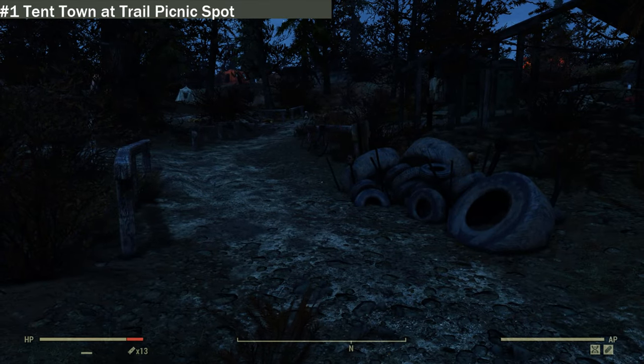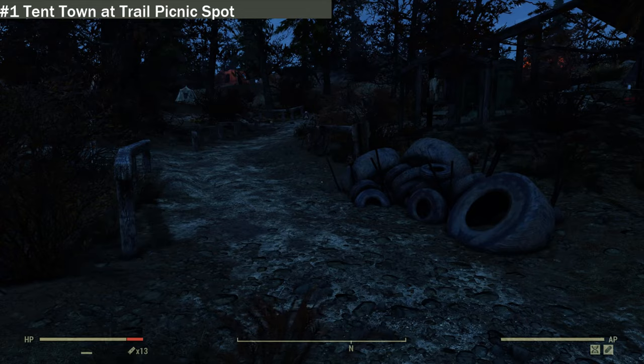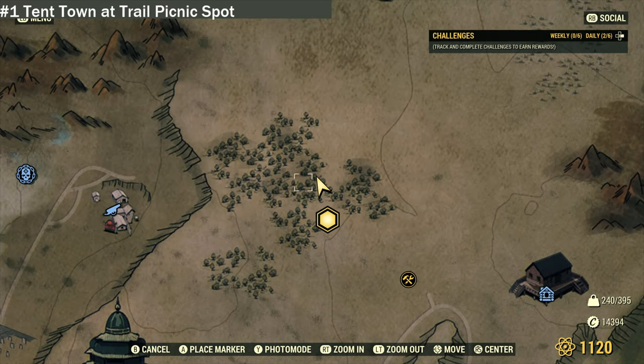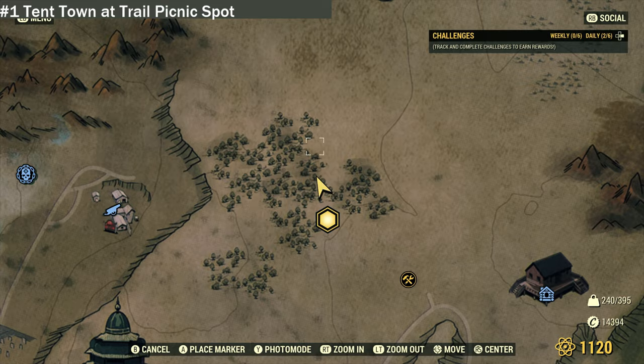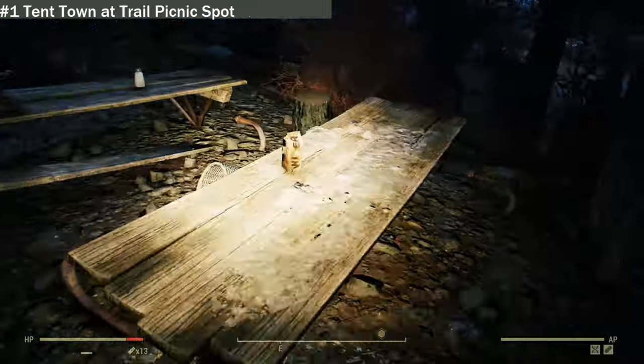Our first location is called Tent Town at the trail picnic spot. If you're looking for this one, it's right here in the middle of nowhere. The Vent Messenger did spawn in very kindly, which is annoying, but this is the first location and we're going to take a look around.